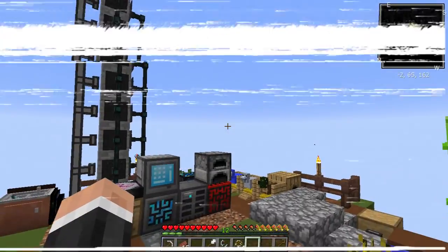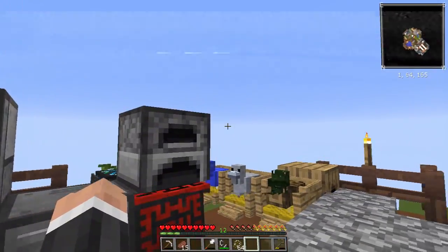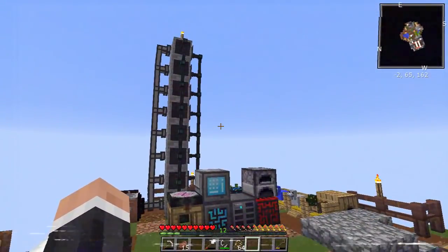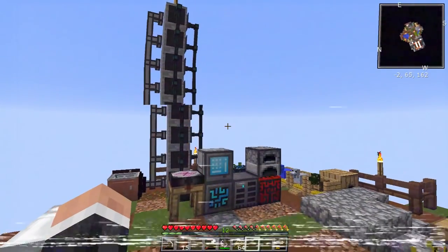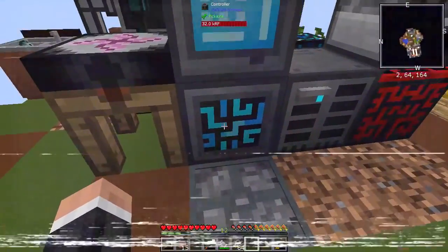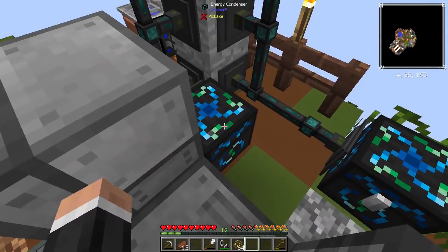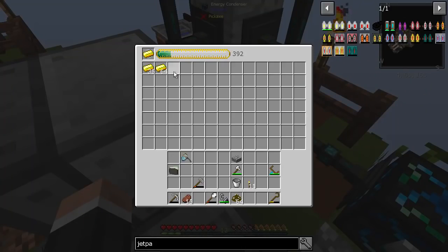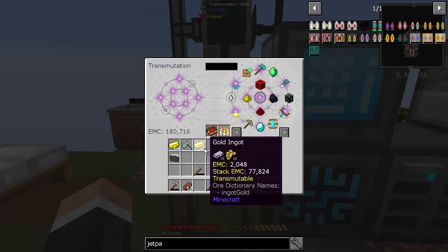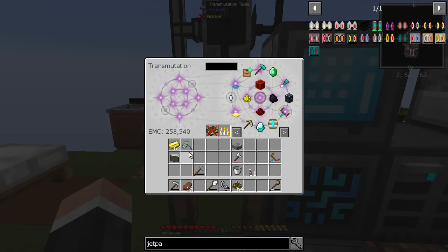Hello, my name is Ector, welcome back to Sky Adventures! Last episode we did a bunch of crafting, and it's been working well. I've been AFK a little bit and we've got almost 258, 389, 612 EMC — how very lovely.